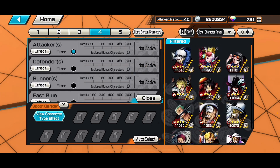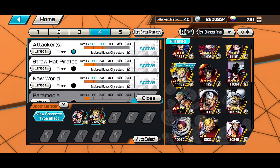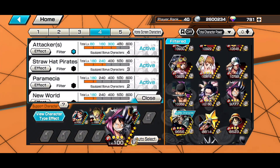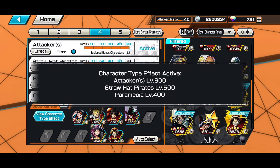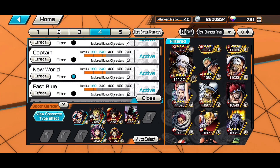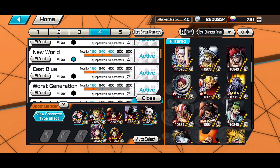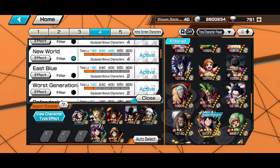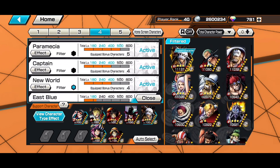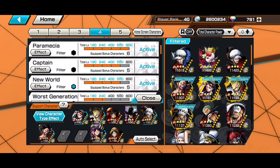For attacker you're going to want attacker, so I'm just going to do step-up characters — everyone got step-up characters. This Luffy everybody got for free, you can throw this Luffy in too. We got attacker filled up. Want new world — so we need new world and paramecia. Snake Man is going to have both.